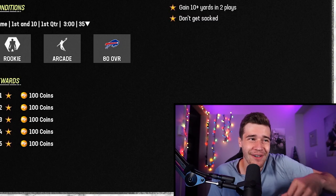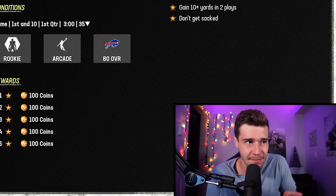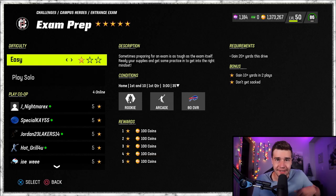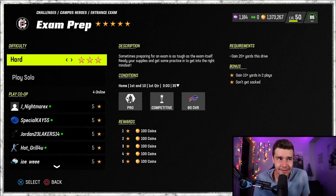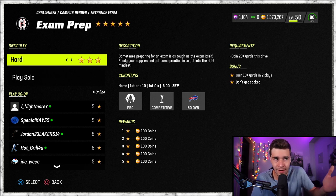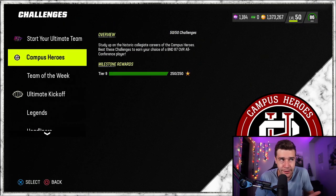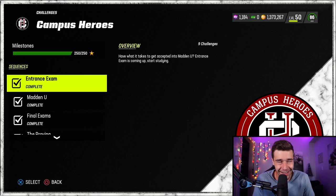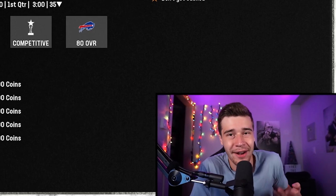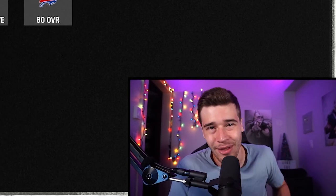Let's get started with the offensive side of things. I want to quickly explain something: when you're playing solo challenges in Madden 23, there's two different modes — arcade mode and competitive. As you raise up the star count for a lot of solos, that'll end up changing to competitive. This isn't going to be the case for every single solo. For ones in Campus Heroes on full star, they go to competitive, but a solo in Team of the Week on full star would only be on arcade. There are different plays you'll use depending on which mode you're on.